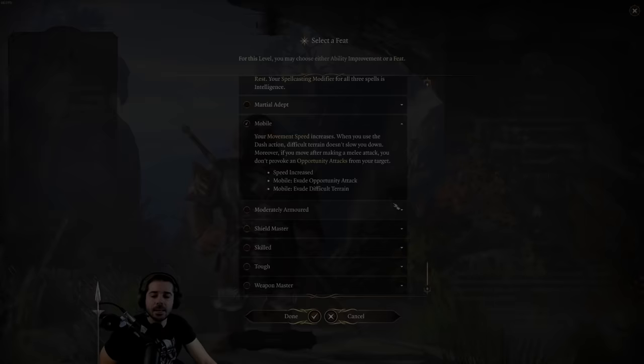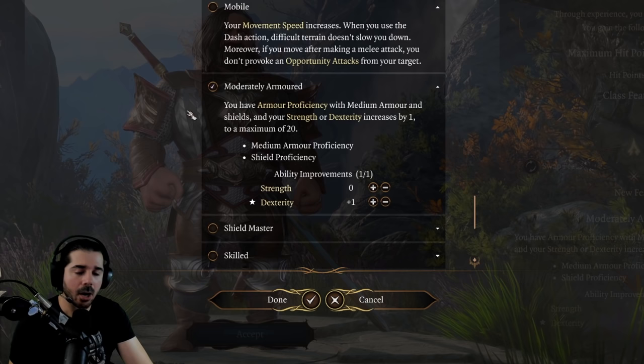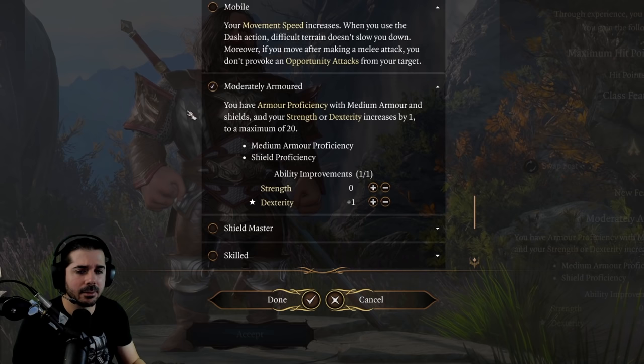Next up is the Moderately Armored feat. Like Heavily Armored and Lightly Armored, this time it gives you proficiency in medium armor. The prerequisite should be having light armor proficiency — but like the Heavily Armored feat, it's showing as needing survival proficiency in the game, which I don't think is right.